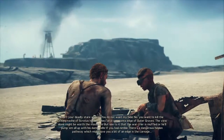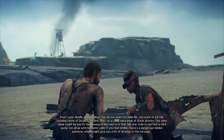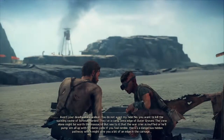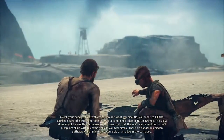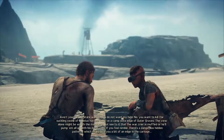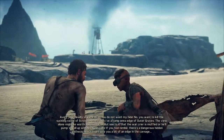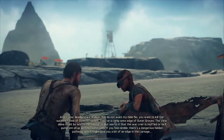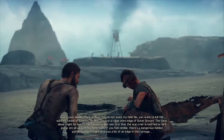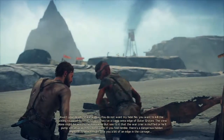Avert your deadly stare, Walker. You do not want my hide. You want to kill the suckling swine of Scrotus' hordes. They have a camp on the edge of outer graves. The view alone might be worth the massacre. But see to it that the war crier is muffled or he'll pump them all up with his damn yells. If you feel nimble, there's a dangerous hidden pathway which might give you a bit of an edge in the carnage.